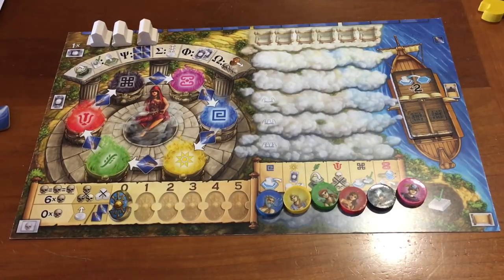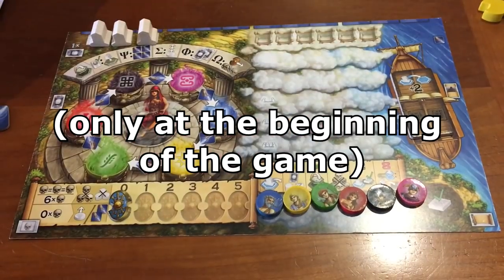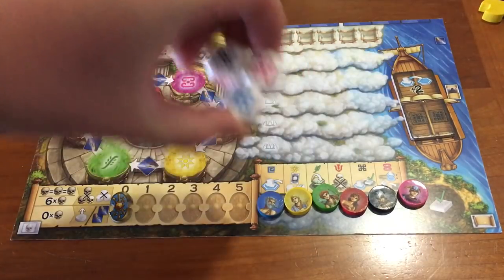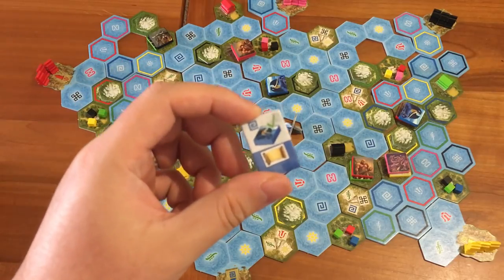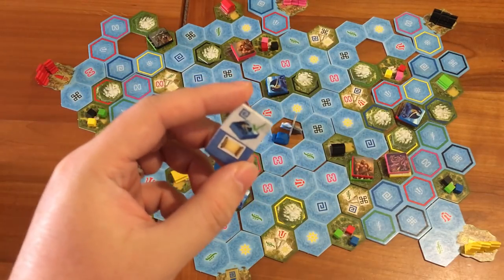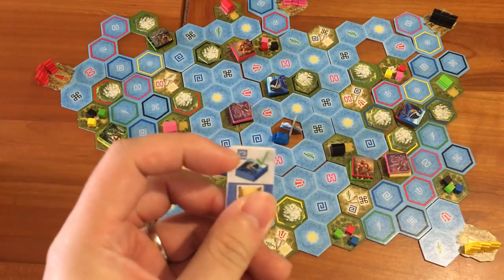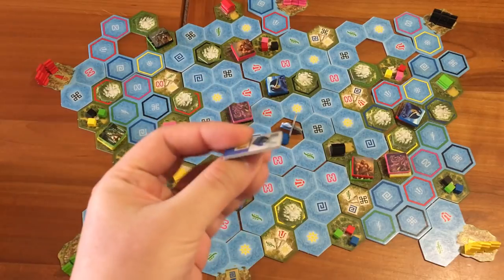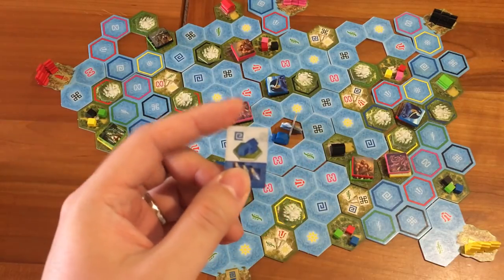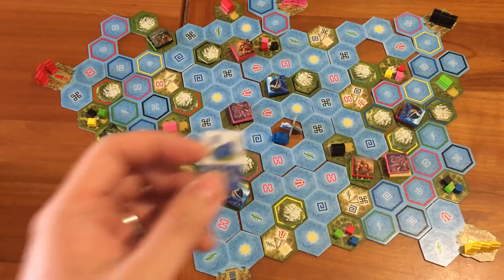In phase two, roll your three Oracle dice. Let's say we rolled blue, black, and pink. These are Zeus tiles — you have twelve of them and they represent the different tasks you need to do to win the game. This one is a monster tile meaning you have to beat a blue monster; if you do, you get an equipment card. This one means you have to load one offering of a blue cube on your ship and deliver it to a blue temple.